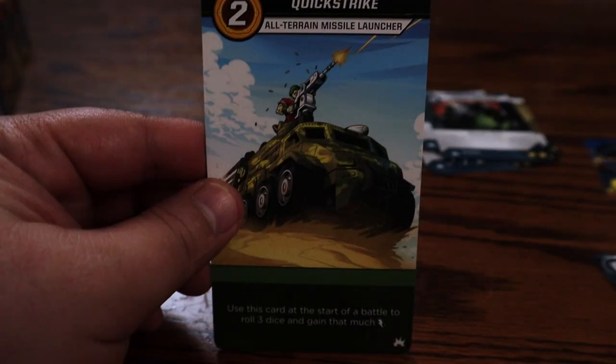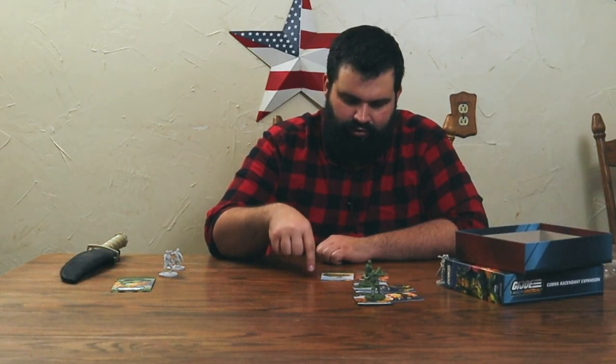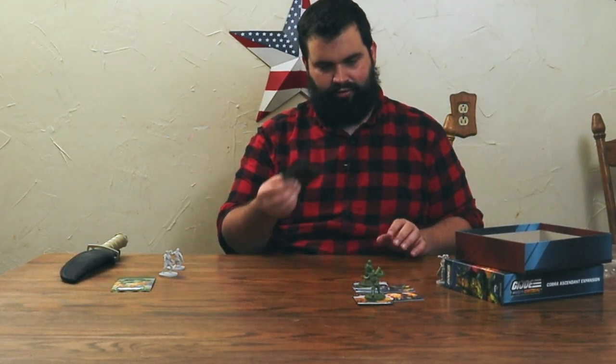Maybe if you're already rerolling, that's not a bad way to get an extra die. This is Quick Strike, all-terrain missile launcher — ATML. Use this card at the start of battle to roll three dice and gain that many energy. This card is cool because you can use it at the start of battle and get a lot of energy — sometimes you want to come out of the gate using your best cards, especially against a boss.